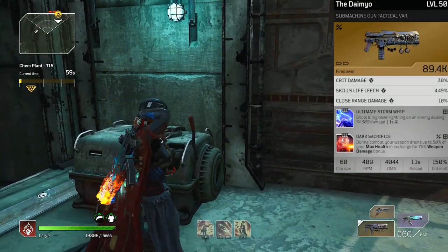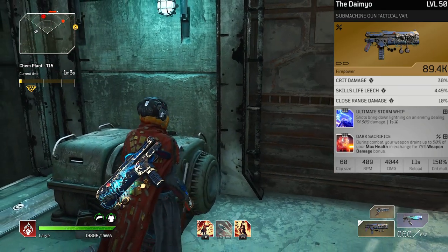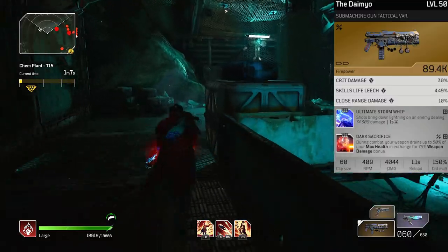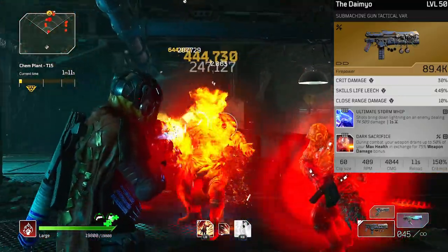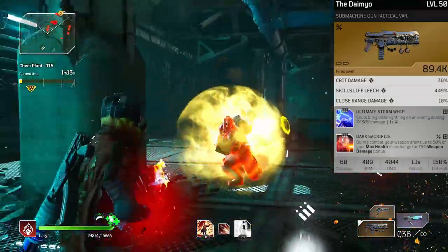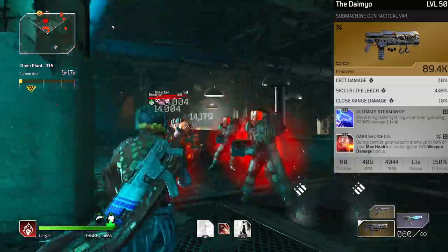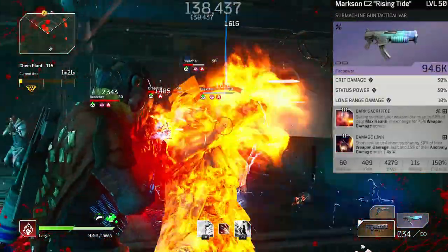The submachine gun tactical variants are absolutely perfect for what we need. I chose to run the demyo — it's got a nice single target damage mod, ultimate storm whip, and we put dark sacrifice on it to make it work even better. The cool thing is this gun has critical damage instead of armor pierce, which is nice because with this setup we simply can't afford to run the mod which buffs our crit damage based on armor piercing.